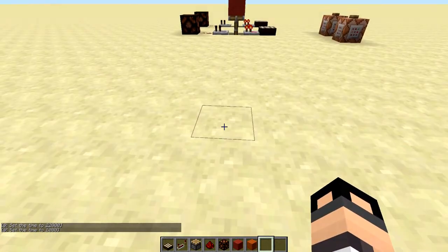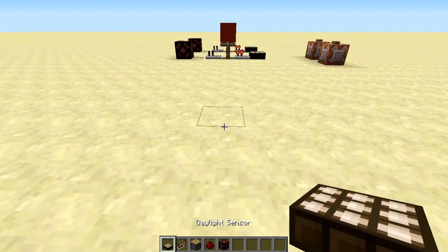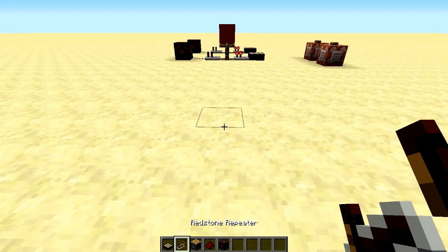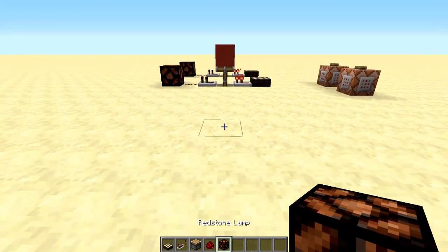Let's take a look at how to build it. So what you'll need is a daylight sensor, a repeater, a piston — either sticky or regular — redstone, and a redstone lamp.